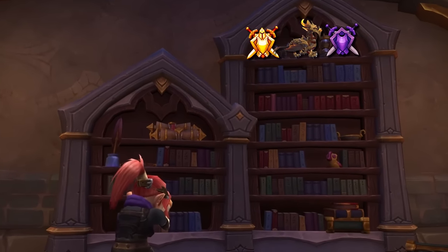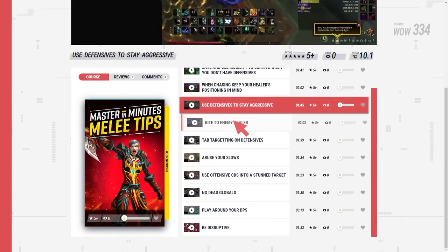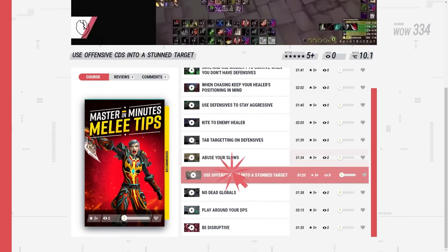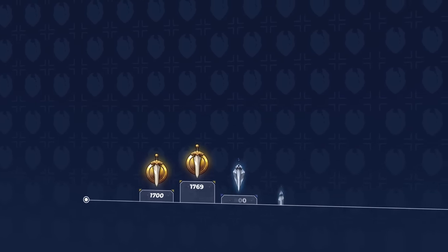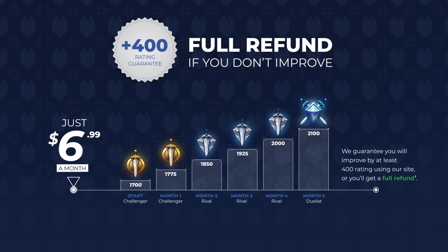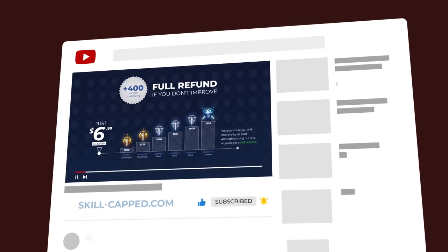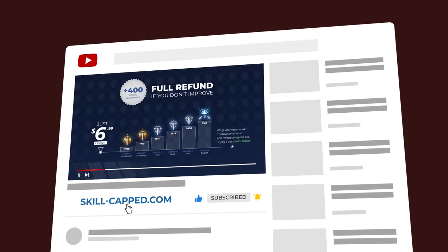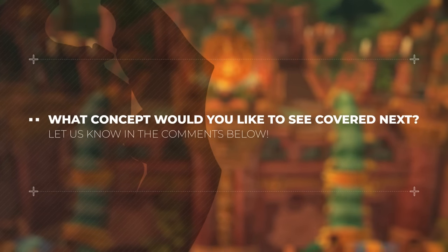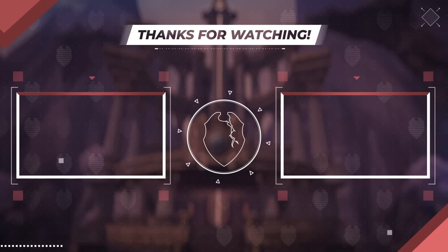Stop wasting your time grinding thousands of games only to see no progress. With Skill-capped, you'll uncover the secrets to climbing fast that only take a few minutes to learn and can be immediately applied in your next game. The best part is, it's completely risk-free to try, as you're kept safe with our rating gain guarantee. If you don't significantly improve while actively using Skill-capped, then you get your money back, no questions asked. So what are you waiting for? Get the rank you've always wanted by clicking the link in the description below. That wraps up today's video — let us know your thoughts in the comments below if you'd like a similar video for other concepts. As always, we'd like to thank you all for watching. See you soon.